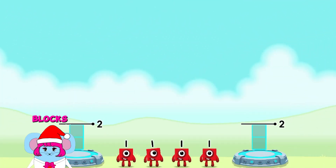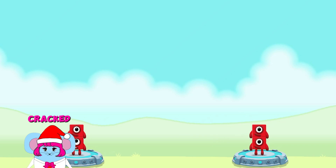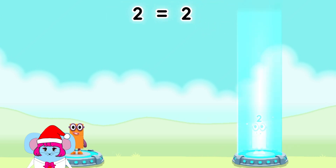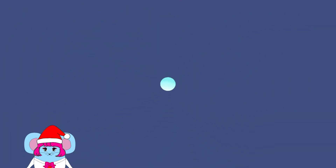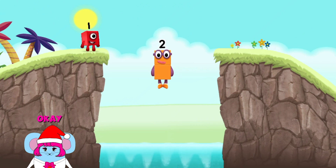Share the number blocks evenly to make two groups of two. One! One! One! One! You cracked it! One plus one equals two! Two! One plus one equals two! Two equals two!